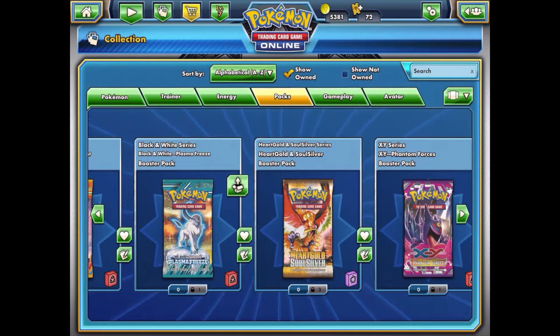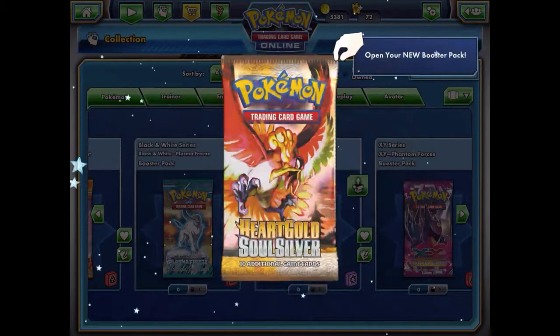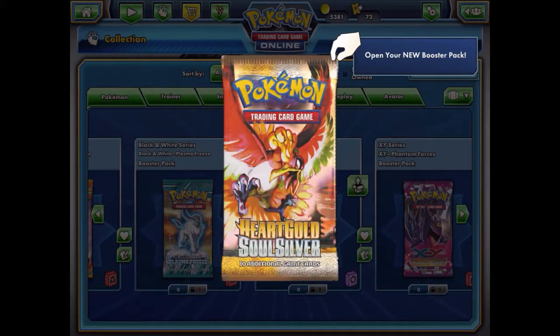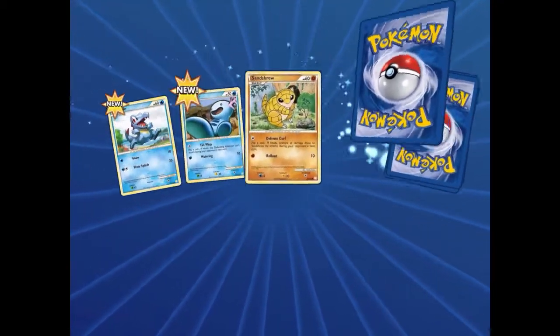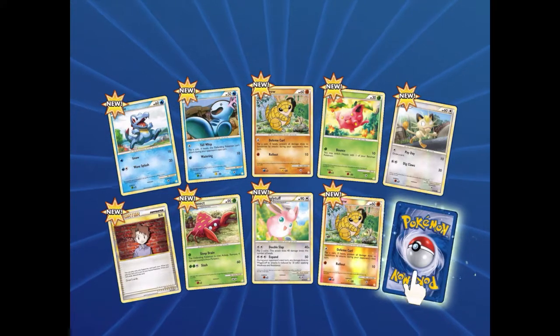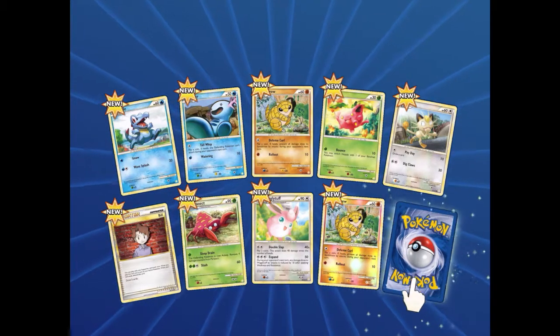Now for our last two packs — Heart Gold Soul Silver. At the time of recording these packs are still available on the store, so I could pick up more, but I'm not really playing Legacy anyway. I have 5,381 coins saved up from playing quite a bit over the months. I bought one theme deck for Sun and Moon and one for Guardians Rising, and I decided probably not to buy one for Burning Shadows.